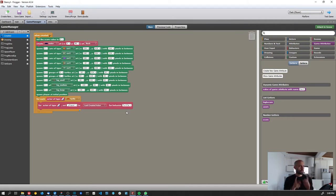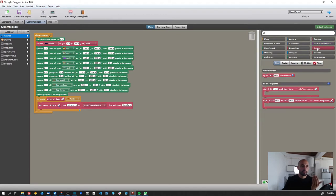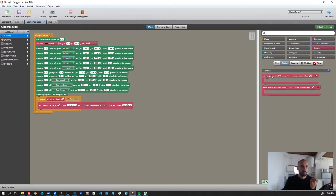These game attributes persist through scenes, and they also persist through gameplay sessions. For them to persist between sessions, we need to save those values. In the Game section you have saving options: 'Save the game' and 'Load the save file' — this saves all game attributes to a save file and loads them back.